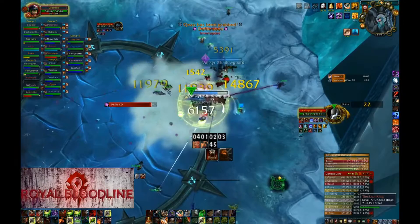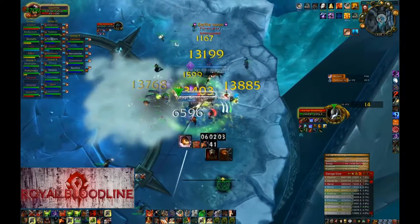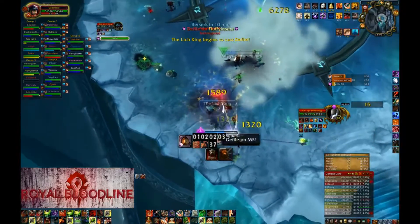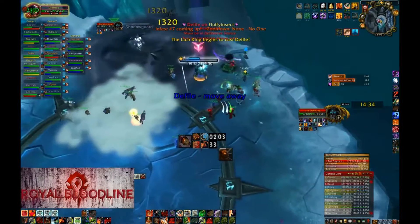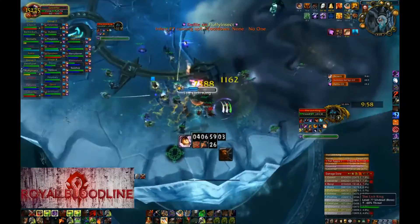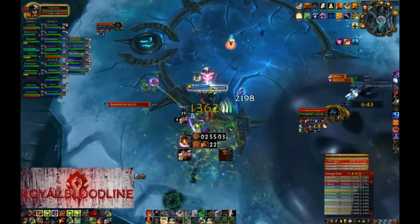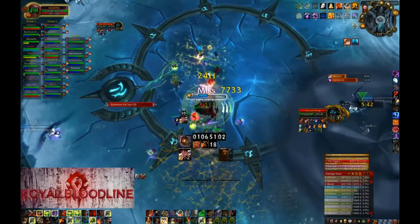Keep your normal DPS rotation with two little changes: you replace Heroic Strike with Cleave and prioritize Whirlwind. After the target HP is around 50-53%, you move to the next one that is close to the edge. If there is a bad Defile in the Valkyrs' way, you simply use Intervene to move away from that Defile.